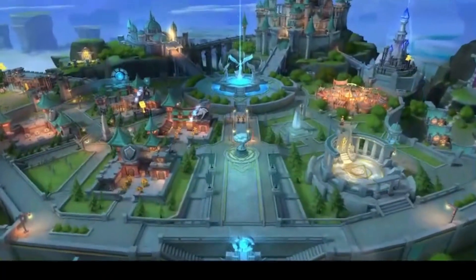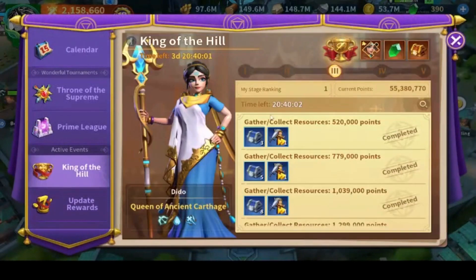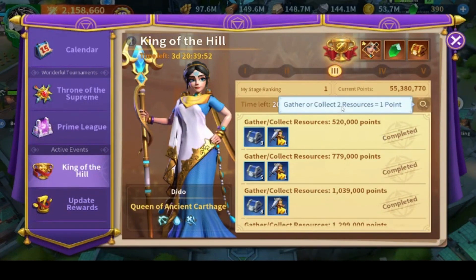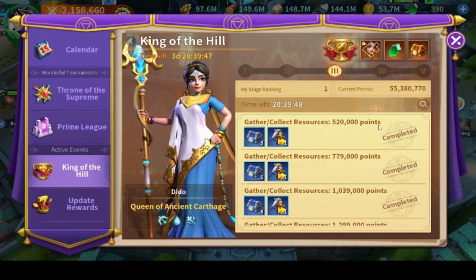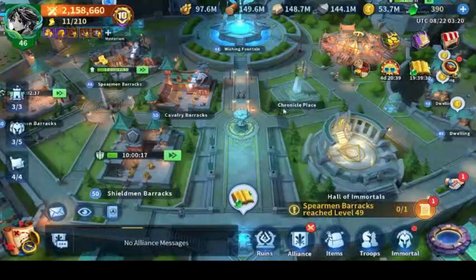Hello guys and welcome to a new Infinity Kingdom video. Today I want to talk about King of the Hell gathering resource day. This is our third day for King of the Hell, which means it's the gathering resource day. For every two resources you gather, you receive one point — so two million resources equals one million points. We're about three hours and 20 minutes into the event and I've already got around 55 million resources, so I want to explain how I got so much in only three hours.